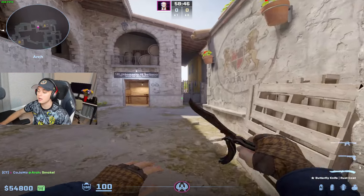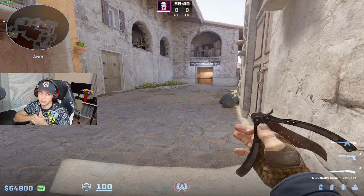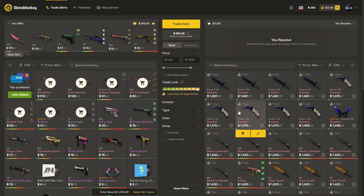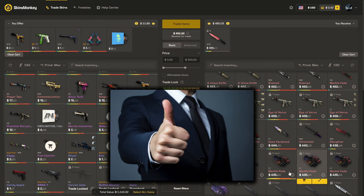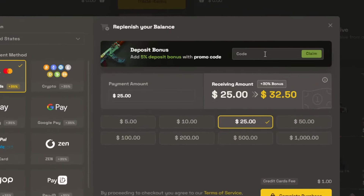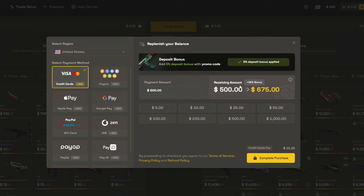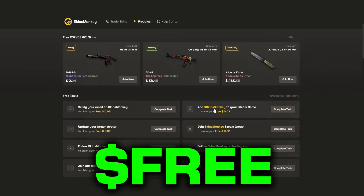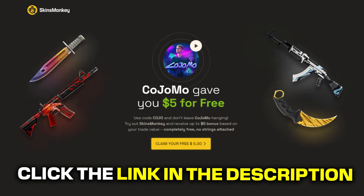I'm going to give you a solution to that. But first, a message from the sponsor of today's video: thank you to Skins Monkey. They are one of the greatest and easiest to use CS2 trading sites out there. You can swap out skins you don't like for brand new ones. Even trade-locked skins can be secured by adding them to your backpack. You can buy skins for much cheaper with a 35% deposit bonus when you use my code 'kojo'. Check out the freebie section for a free skin by completing tasks, and get a five dollar bonus when clicking the link in the description.